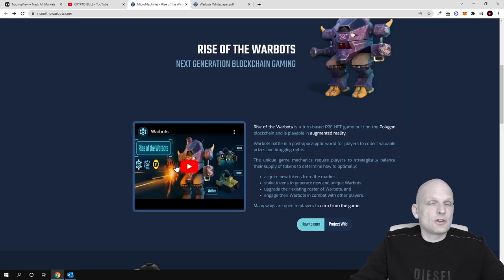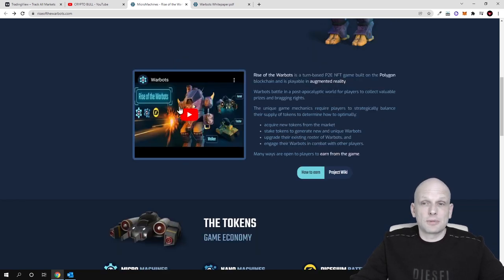Here you can watch a short video — it's pretty much a short story of how this game started. I won't be playing that YouTube video to avoid a copyright strike. But in general, to give you a short understanding: this is set in a world that has collapsed. You can find more information on their white paper, which we will go over a little bit later. When the internet collapsed and everything fell apart, these warbots appeared, and you can play this game, fight, and much more.